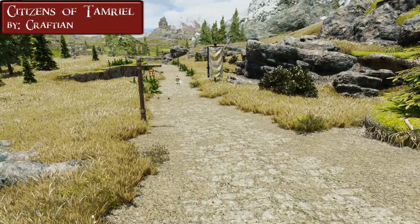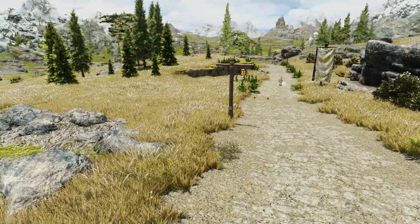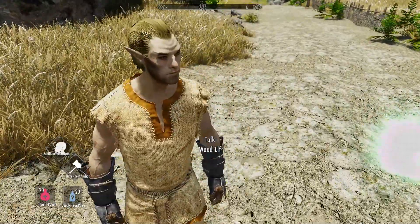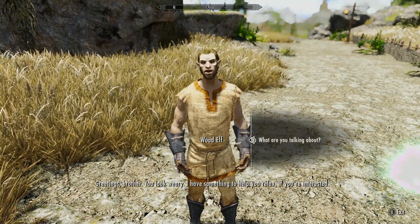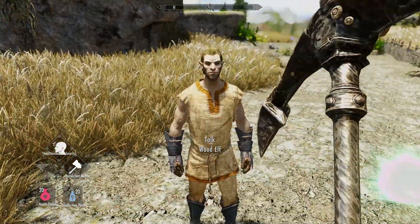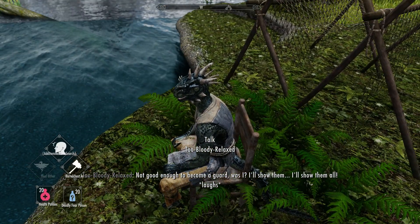Citizens of Skyrim by Kraftian. Similar to Warp from the last episode, this mod aims to bring some life to the empty world of Skyrim. It is done by introducing a bunch of new NPCs with professionally voiced dialogues — kind of similar to the Interesting NPCs mod, just not as big. Let's take a look at some of those new NPCs: 'Not just enough to become a guard, was I? I'll show them. I'll show them all!'